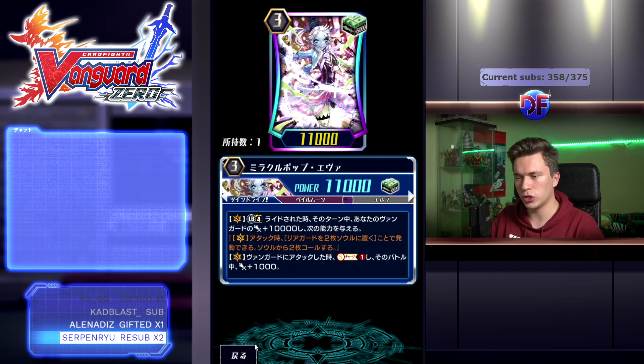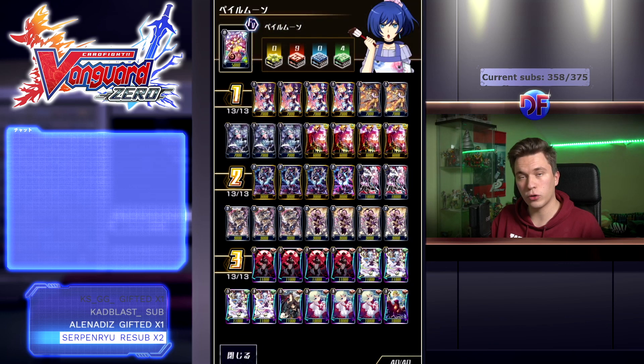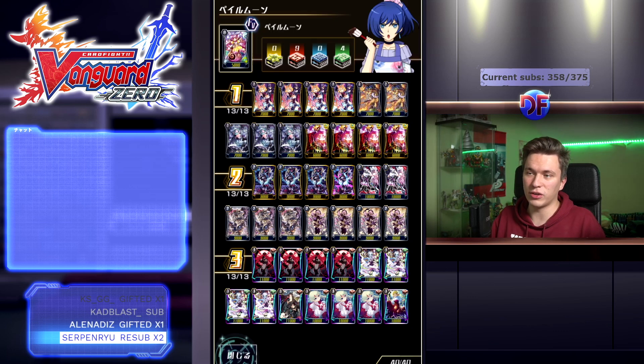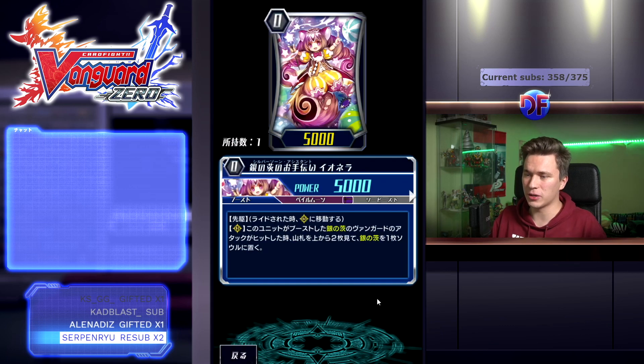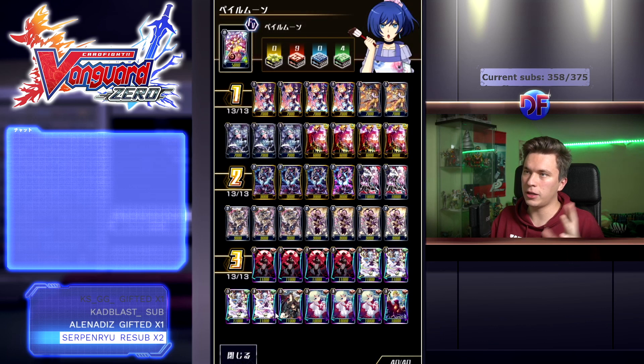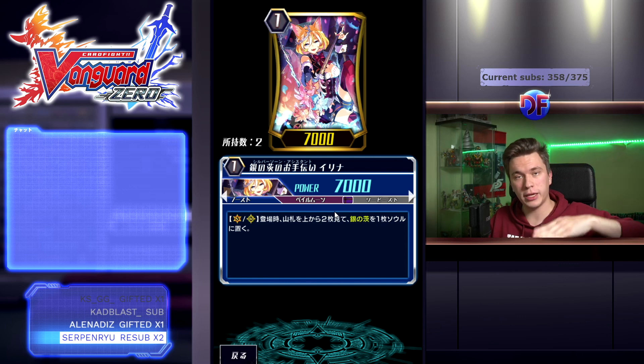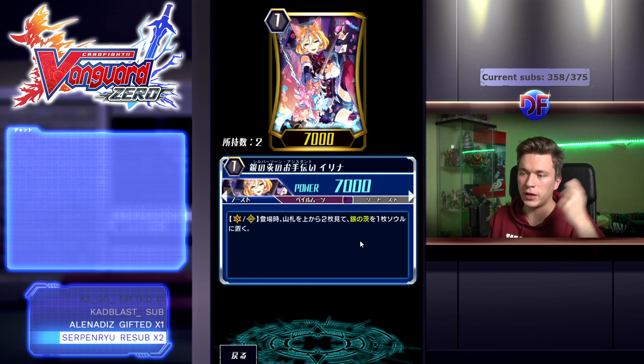Eva's other skill is while she's in the Vanguard circle, she soul charges one when she attacks the Vanguard. She's not a Silverthorn though, which is really important because our starter Ionella is going to be the carry of this deck. People might ask how you set up a soul — thanks to the fact that kill starters got nerfed and you can do this every turn, plus you have Irina to spam as well, you can set up soul really easily. Ionella says when she boosts a Silverthorn Vanguard and the attack hits, you can check the top two cards of your deck to put one Silverthorn from among them into your soul — the other card gets shuffled back in.